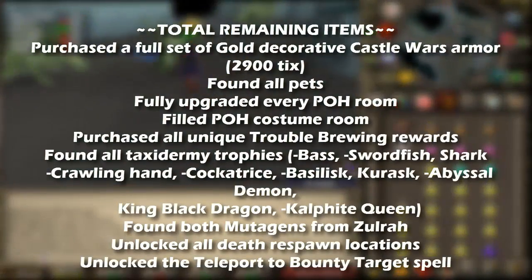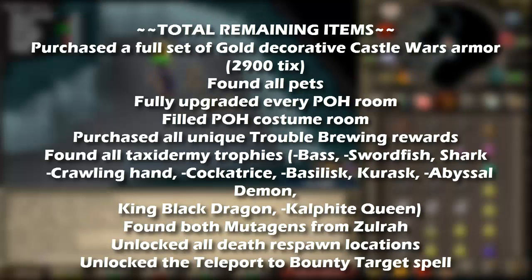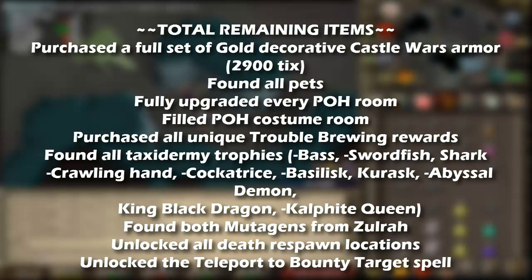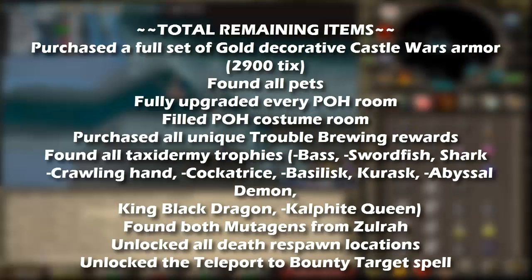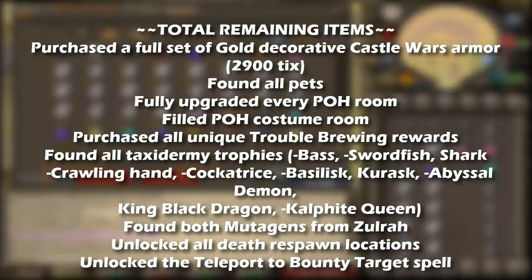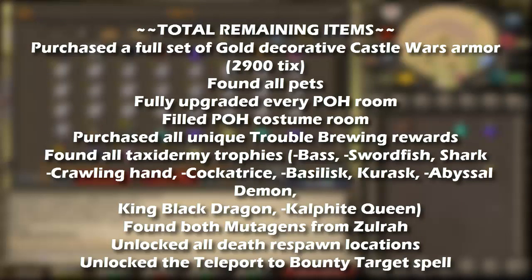I'm going to show you guys the total completionist stuff I have left remaining. I'm blowing through this stuff a lot faster than I expected. As you can see I have Castle Wars armor left, pets which is the major thing, POH stuff I may put off for a while, three more taxidermy trophies, and solar mutagens which may or may not go for right away because they're way rarer than I expected. Respawn locations and teleport to bounty target are just things I can buy with GP. The list is looking pretty slim — the main things left are Castle Wars, Trouble Brewing, and pets. I'll be working on KBD this week. I may actually wait for broad darts to come out to make kalphite kills faster.